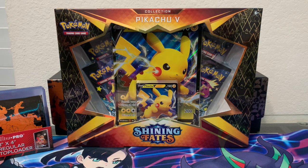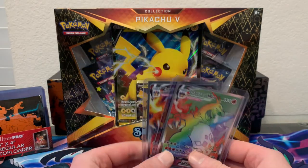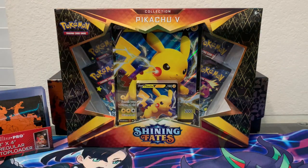I truly hope you guys have enjoyed everything we've done up until this point. Hopefully we get lucky and pull our chase cards. First and foremost, we are chasing number three to complete our Charizard V-Max set — we have Darkness Ablaze, we have Champion's Path, and if we pull the Shining Charizard V-Max from Shining Fates we will have every English version of the card. I'm very excited but extremely worried about how hard this set will be to find.